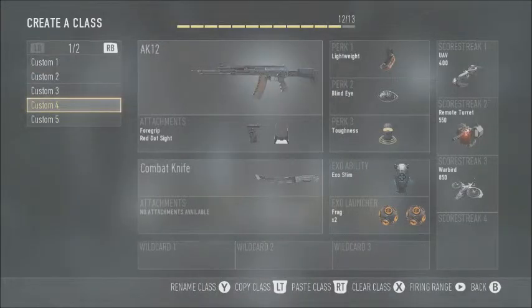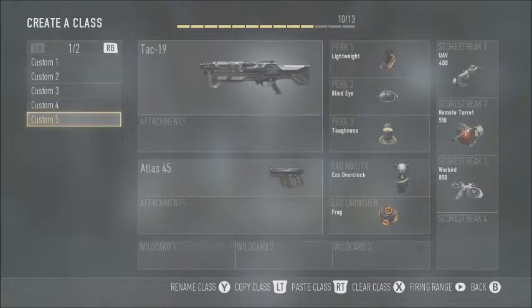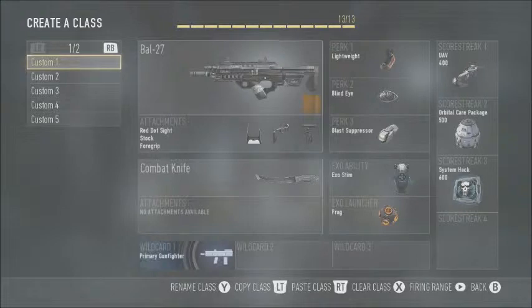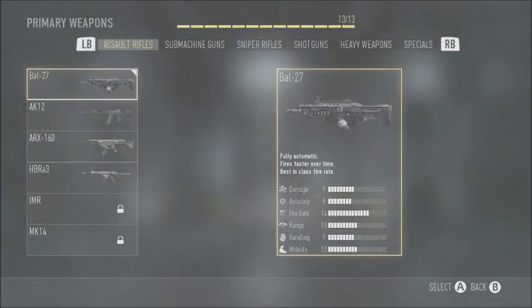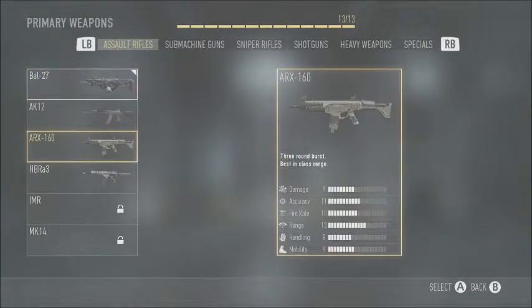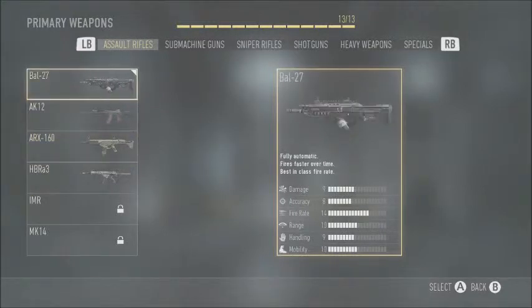Alright, create a class — you start with five classes. It's Pick 13, like I said in my first video. Let's check out the guns. Assault rifles: you got the BO, AK-12, the ARX — I think that was from Black Ops 2, pretty good gun. HVR is a great gun in this game as well.